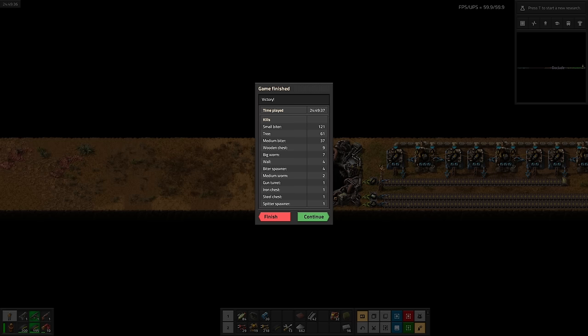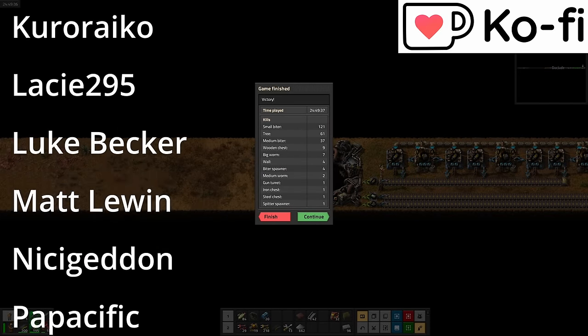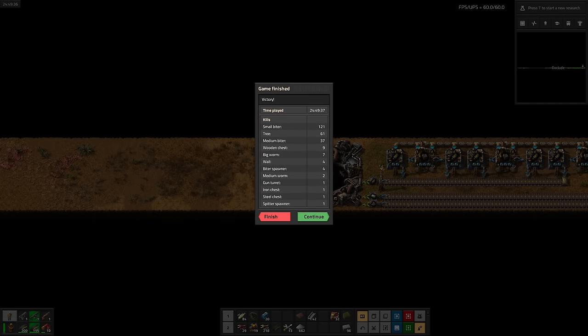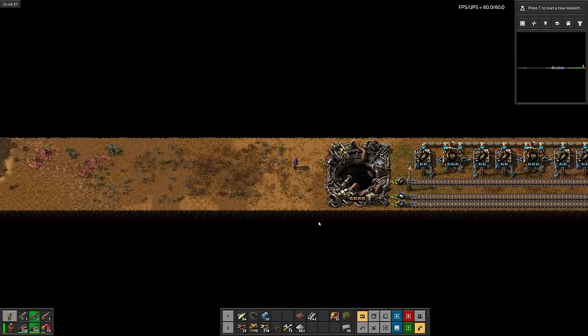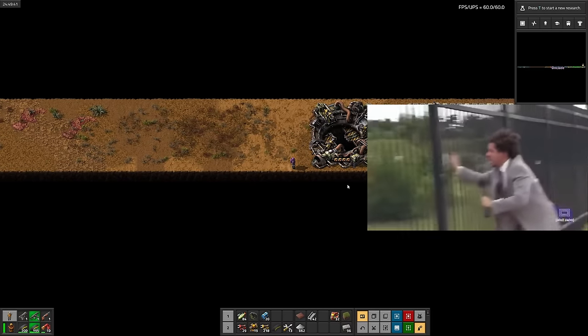Now let's throw a car into the cargo, then turn that cargo into a car gone. And there we go. Just under 25 hours. I'd like to take a moment to thank my supporters on Ko-fi. Their support allows me to predict the future with 0% accuracy. And that's all for today. My name's Doc Jade. Bye-bye. Let me in! Let me in!